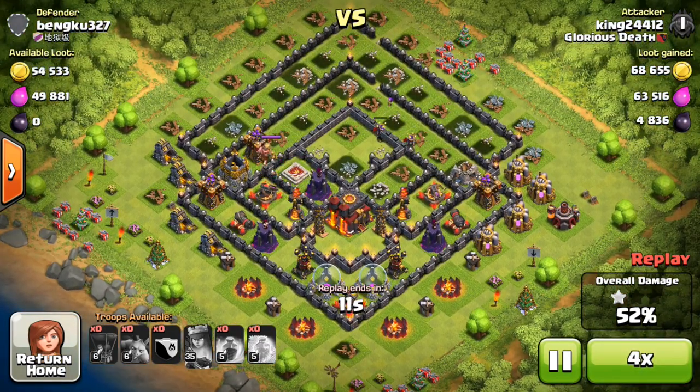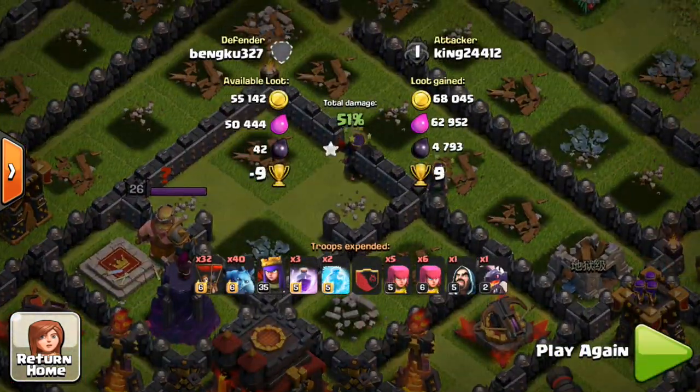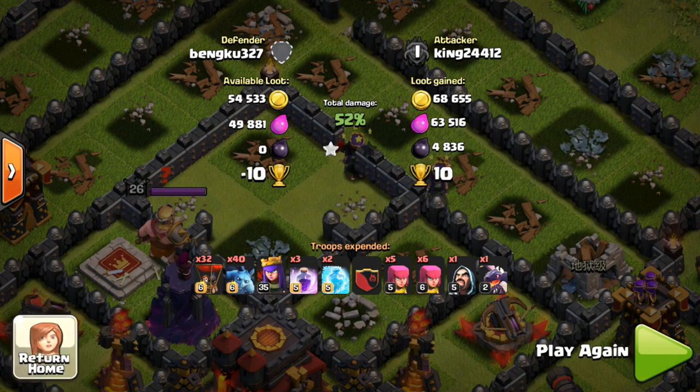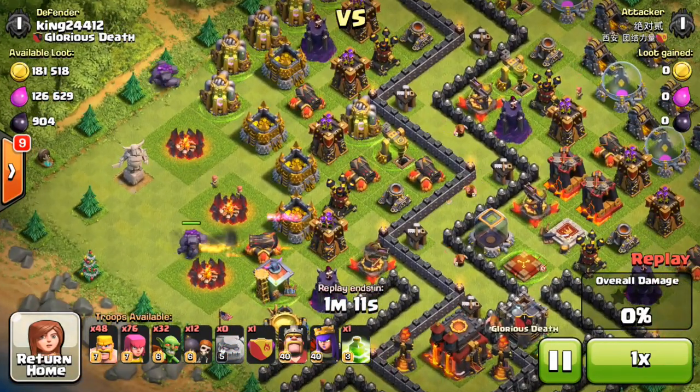That's my main goal I'm working on right now. As you can see, just winning this one pretty nicely — 4800 dark elixir, not a lot of loot, but 4800 dark is what I was going for and 10 trophies. So it's kind of helping me push and also hold, really, because I'm not pushing anymore — I'm kind of holding here to farm dark.